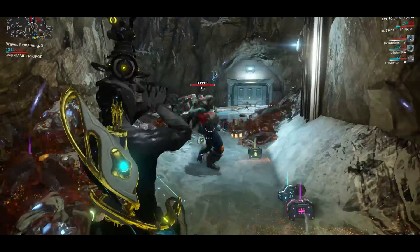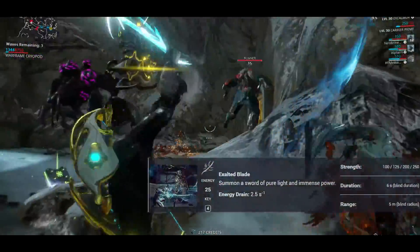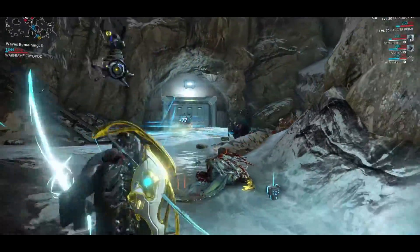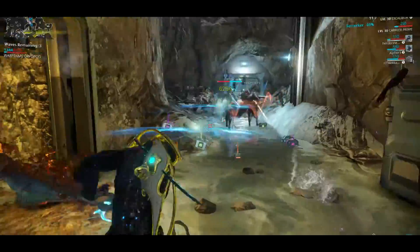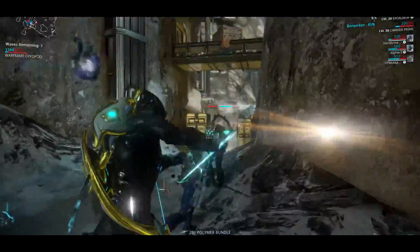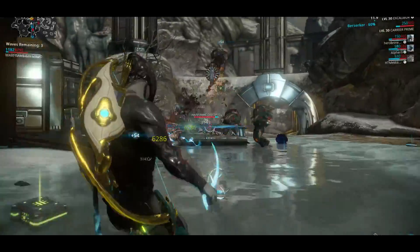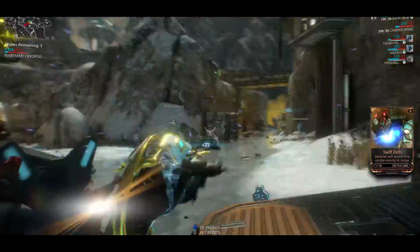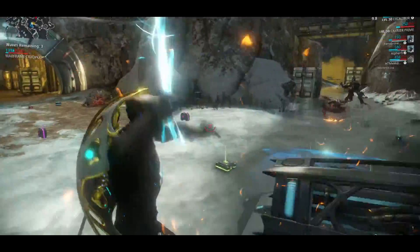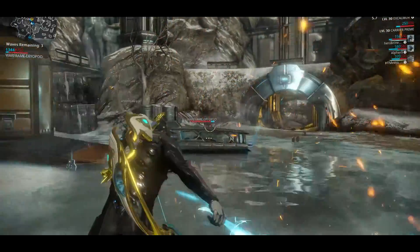Finally, once Excalibur hits level 10, the ultimate Exalted Blade reveals his true power. Excalibur will forge a longsword with pure energy and deal insane damage with it. Holding crouch, your Excalibur will become a turret, or holding slide while attacking, you can get a mini Radial Blind for free — super useful in defense missions. The energy is so powerful it can even travel distance and cut through walls.